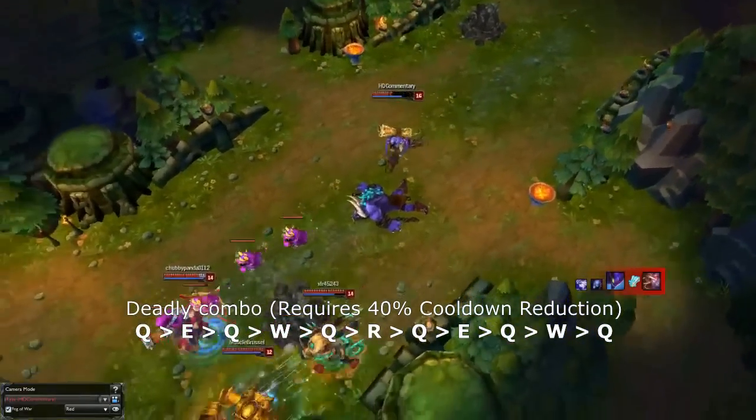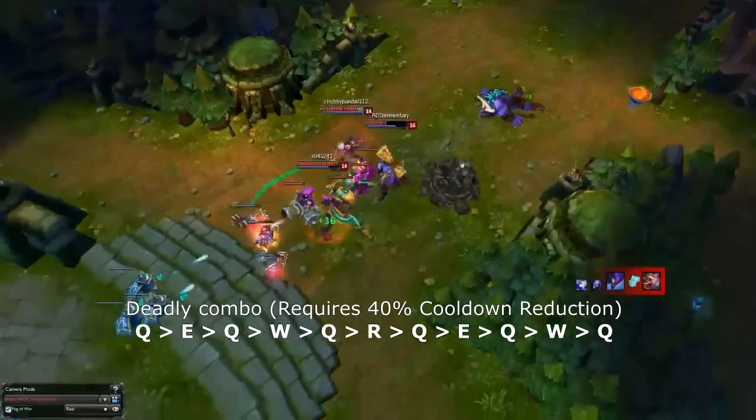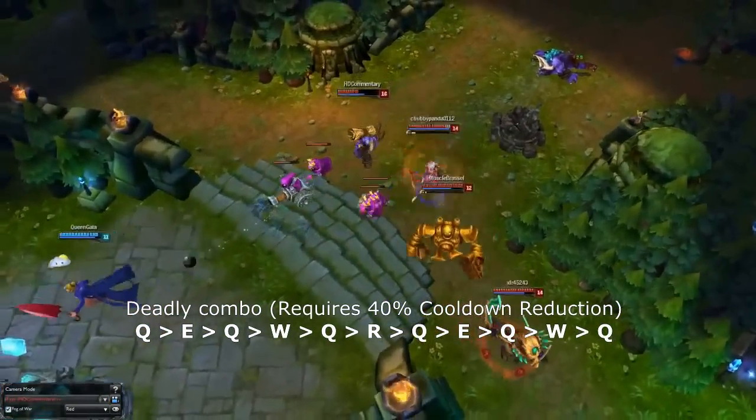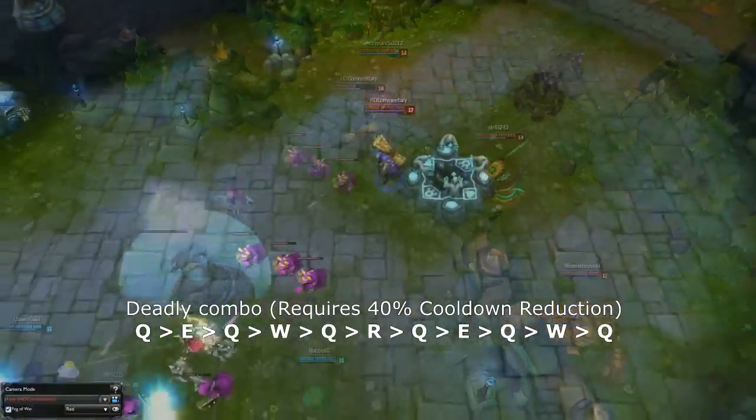Here is a Rise combo that deals the most amount of damage possible. The reset of the cooldowns of the spells allows you to use certain skills multiple times, dealing tons of damage.